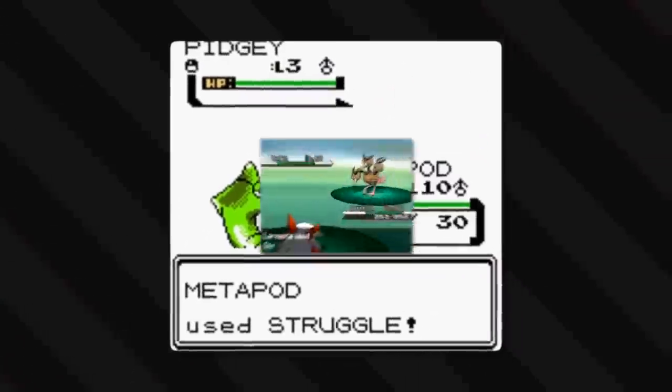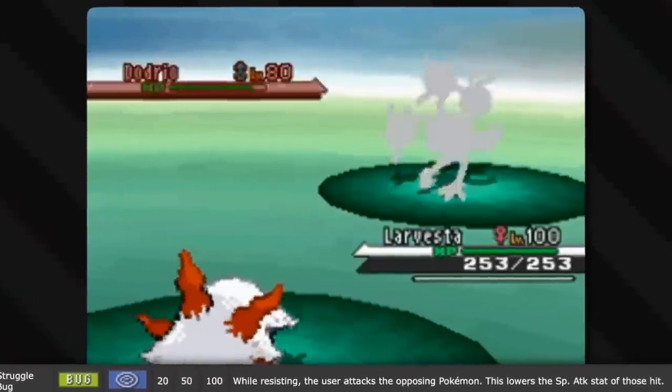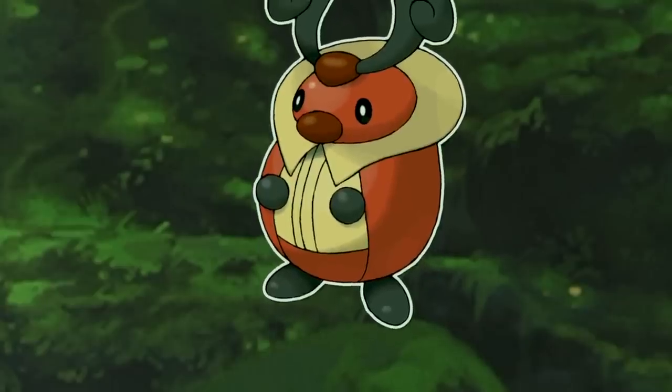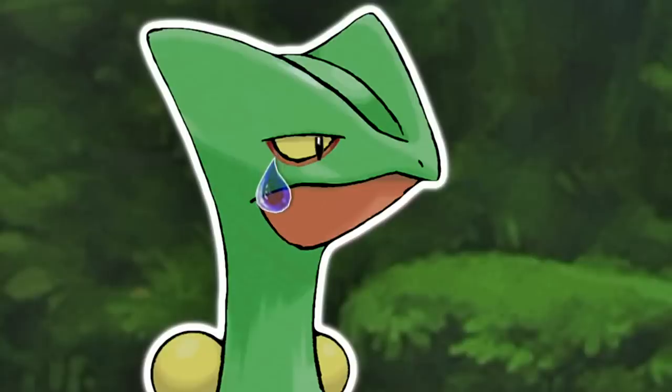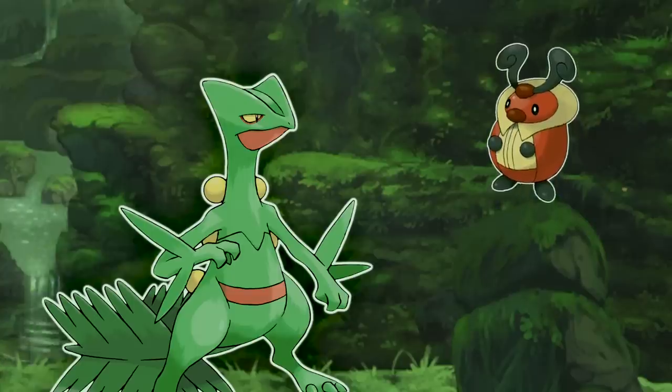Now onto Struggle Bug, the move that's somehow better than Struggle. While resisting, the user attacks the opposing Pokémon, which lowers the special attack of those hit. It lowers their spark because they feel bad — the poor little bug they're fighting is struggling. You can't just not take sympathy on something so much smaller than you trying its best to beat you. It's almost endearing.